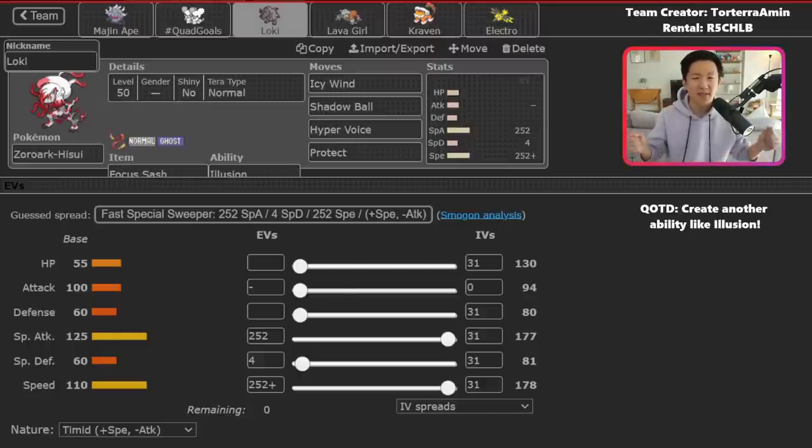This team is mainly centered around Maushold and Annihilape. In almost all my games, I'm asking myself how can I figure out the best position to bring that out — is it a lead, or do I use Zoroark in the early game to beat those threats and then bring Maushold-Annihilape in the mid to end game? Those are questions I ask myself constantly.